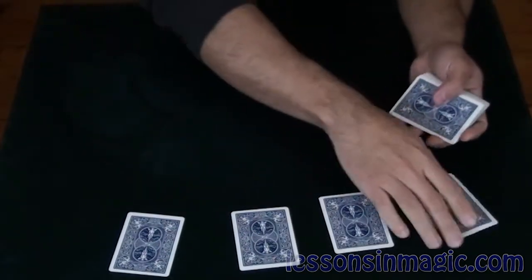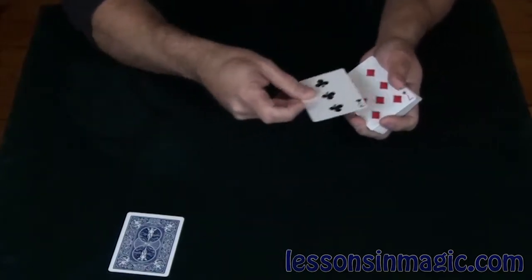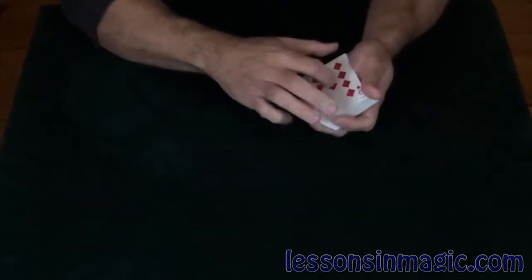So let's see how we did. We have the five of clubs, seven of diamonds, three of clubs, and nine of diamonds.